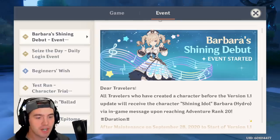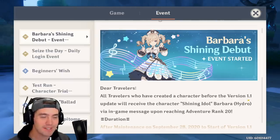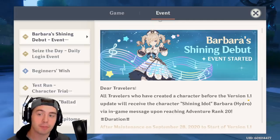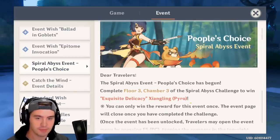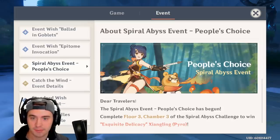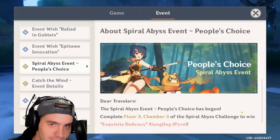You have a little bit of time, but if you get to level 20 before 1.1 — the new update, rumored to be in about a week and a bit — you get Barbara. And if you go down here, there is the people's choice: you get Shang Ling for beating Floor 3, Chamber 3. You have to be level 20 to unlock this, but it's a very easy thing, so you can get both of those characters for free.